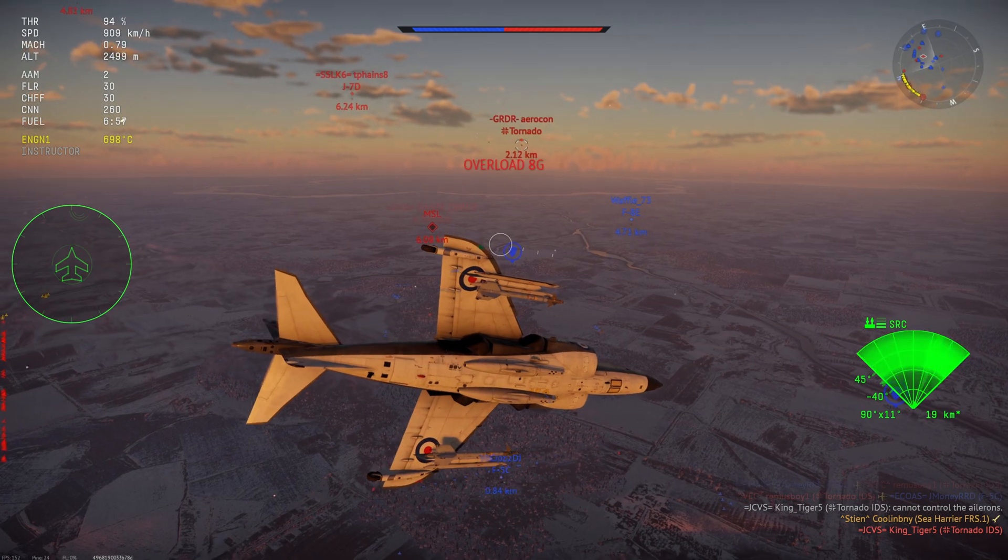Now let's get into its strengths and weaknesses. For its strengths: first, the FRS-1 has incredible acceleration, though it becomes less impressive as you gain speed, as with pretty much every other Harrier. Second, it has four excellent all-aspect AIM-9L missiles, though these are more easily flared away than some people might believe. Third, it can vector thrust, which improves maneuverability slightly and allows for vertical takeoff and landing. Fourth, it has ballistic computers for both bombs and rockets. Fifth, it currently has a favorable BR, making matchmaking against similar and lower-BR enemies common.